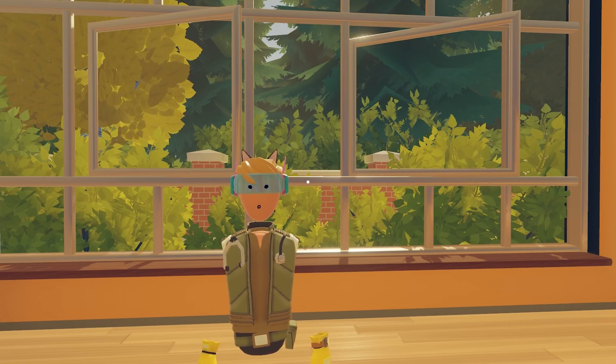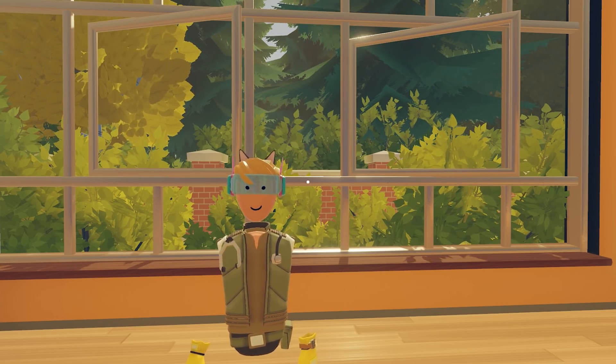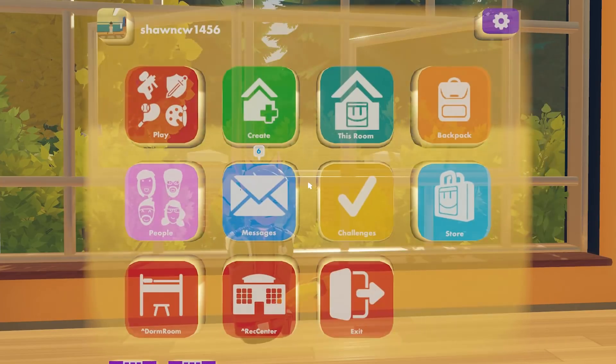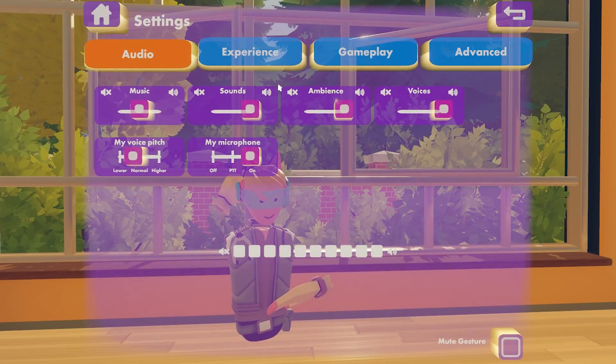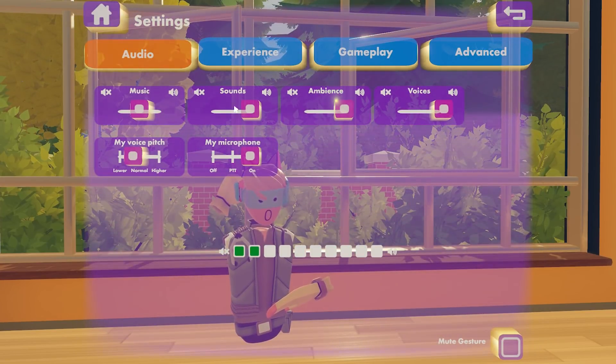The last thing we'll go over is some of the settings. Open up your watch menu and in the far upper right click the settings wheel. This will take you to the audio page to start with.